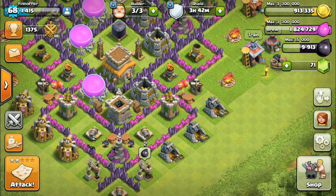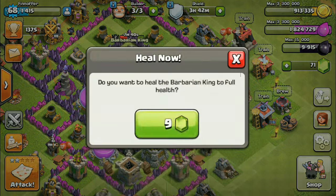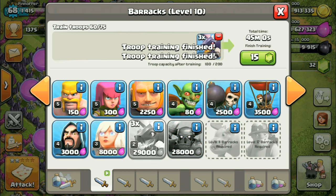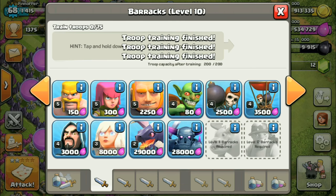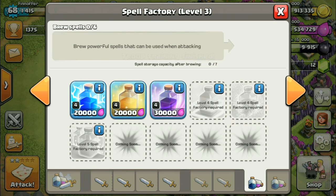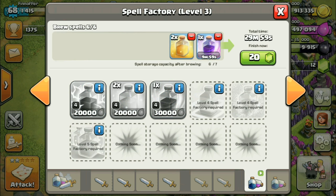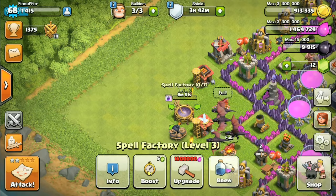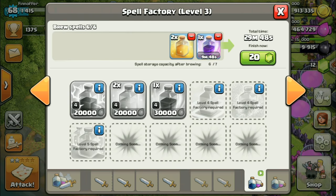Alright. Now my Barb King is out. I'm gonna try another attack. I'm just gonna go with a crap ton of dragons — I can have 10 dragons. I think I'll have a few healing spells and rage spells. Usually I use earthquake spells, actually, but I obviously can't — because, well, it'd be pretty useless: there are no walls. I'm gonna have to wait a bit, so I'll skip ahead — I'll be back.